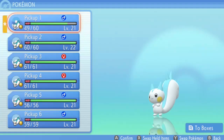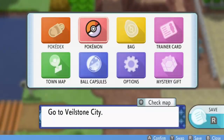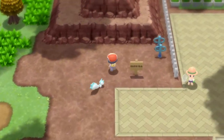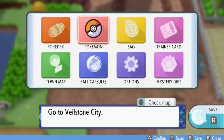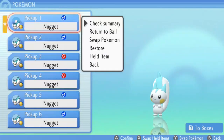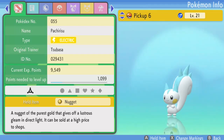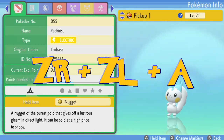Get one nugget and then you should be able to duplicate it with this glitch. To do that, you need to go to your menu, go to check summary, and then you are going to press the bumpers — CL, CR, and A at the same time really quickly.